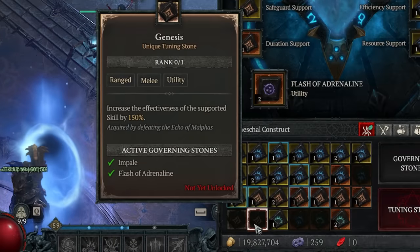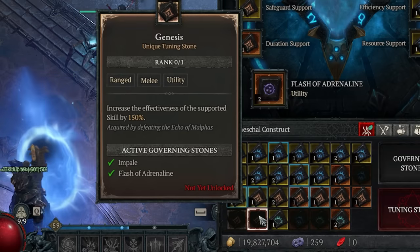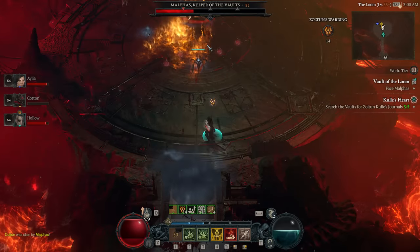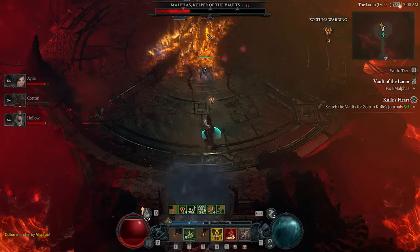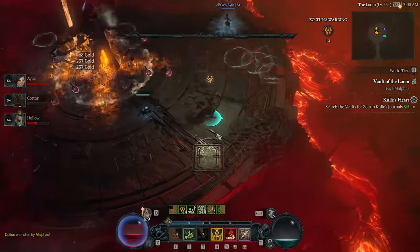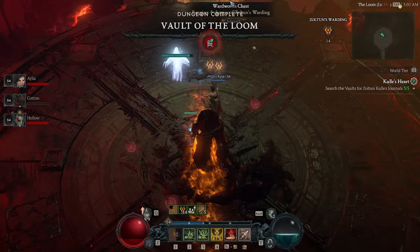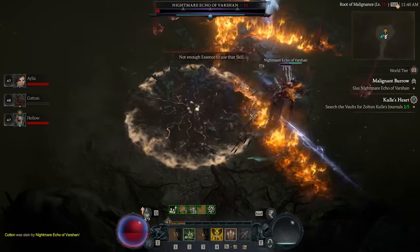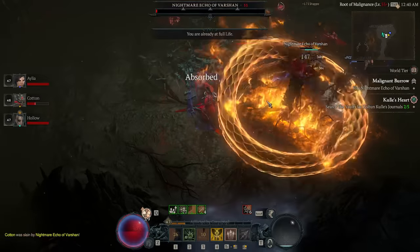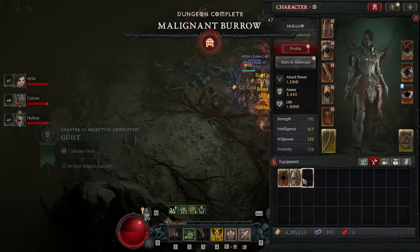There are two unique stones — Evernight and Genesis — which are absolutely worth getting because they're extremely powerful. They're acquired by defeating the Echo of Malthus, the new target boss. We went and killed him in World Tier 3 just to test, and it turns out you need to be in Torment Mode (World Tier 4) before the Echo of Malthus is available. Summoning him costs 10 Pearls. Since we definitely want those unique stones, farming the Echo should be a top priority as soon as you hit World Tier 4. The old target bosses do not drop seasonal-relevant currency.